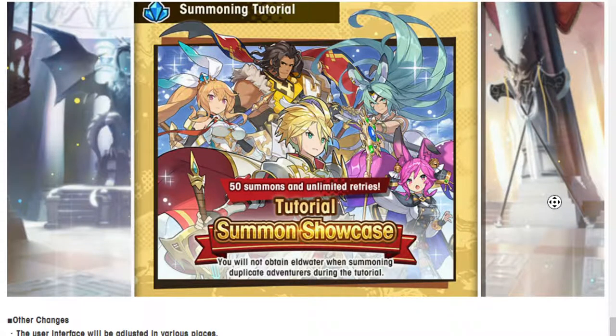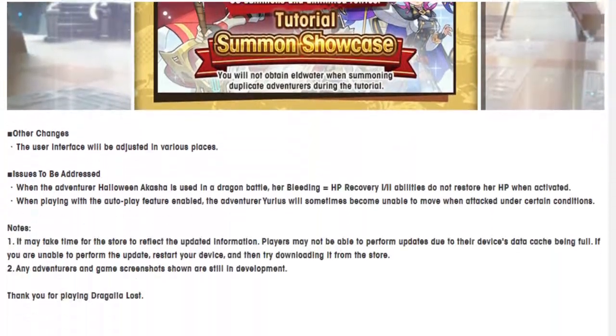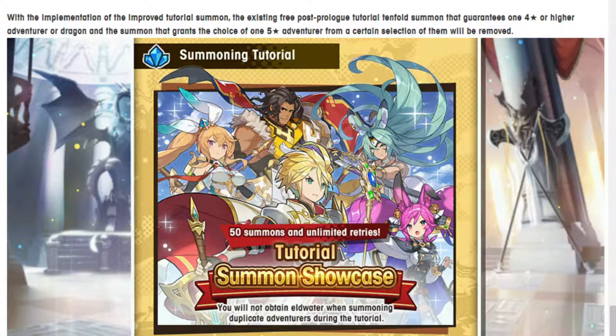I might do a video showing the process from a new account — I'm actually curious to see the new summon animations and if they're different. Right now everything feels like filler until Persona 5, and I'm glad we're getting nothing but filler because the last thing I need is actual banners to summon on — with the exception of the Yukata banner and the Gala Remix banner, which were bait. But yeah, that's it. Goodbye everyone, have a good day, and I'll see you next time.